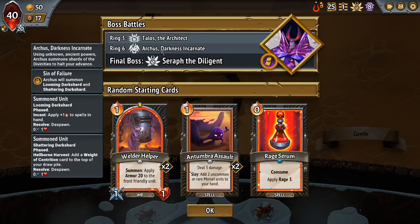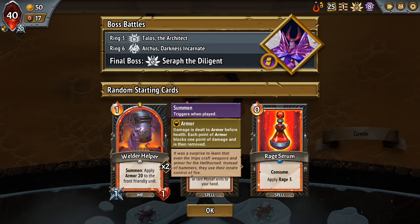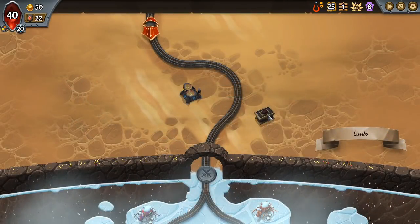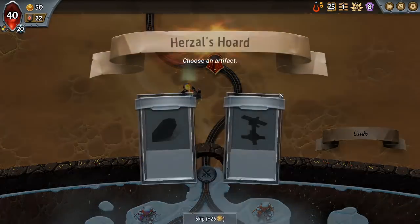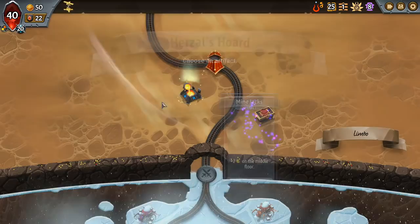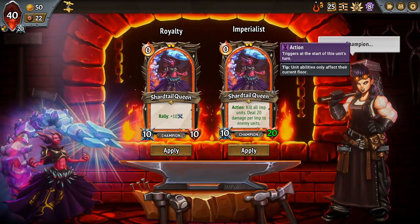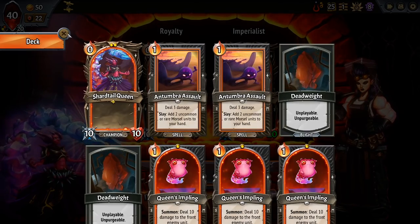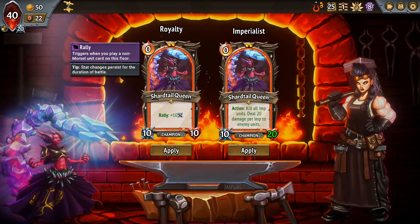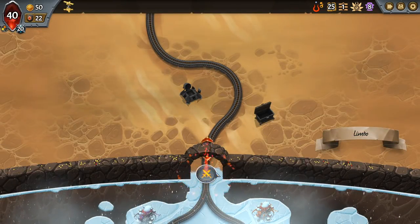We got Rage Talos, Failure Arcus — which is Sweep — Diligent Seraph, Exile Hellhorn, Default Umbra with Welder Helper and Tumbre Assault Raid Serum. If we see either of the main Imp artifacts, the run is basically over. I'll take Mind Jax — that's really good. Shadow Box, not very good. And drumroll — Imperialist. I think with the Welder Helper start I do take Imperialist here. Royalty is cool, but Imperialist is really good, and you can always spec into Royalty later.